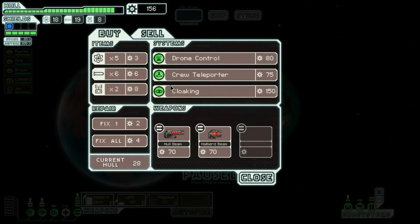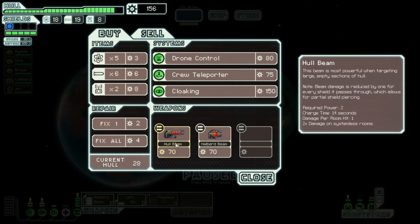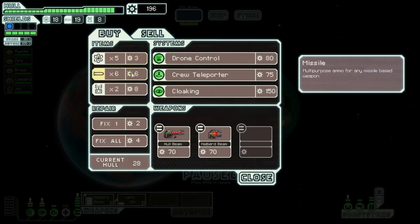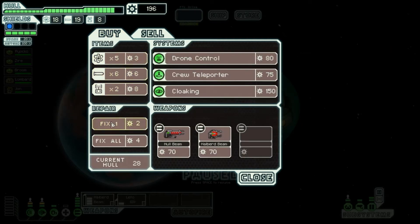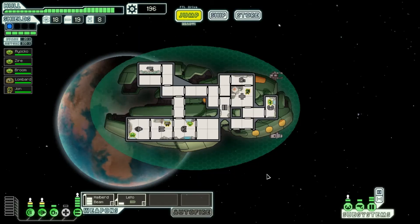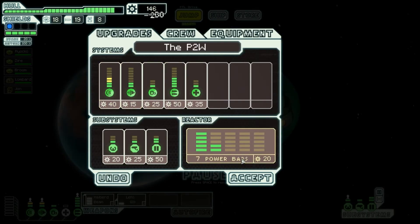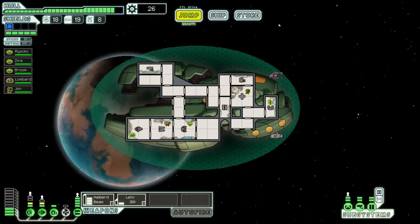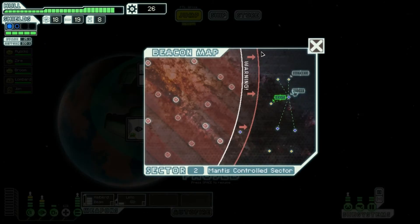The store has a hull beam and a Halberd beam — not getting very good weapon choices here. We'll sell our Pegasus Missile for 40 scrap. The Halberd beam is two power and does two damage per room — it's tempting, but I'd rather beef up our ship a bit more. We'll put more into our engines for extra evasion and get one more upgrade of each. Perfect.